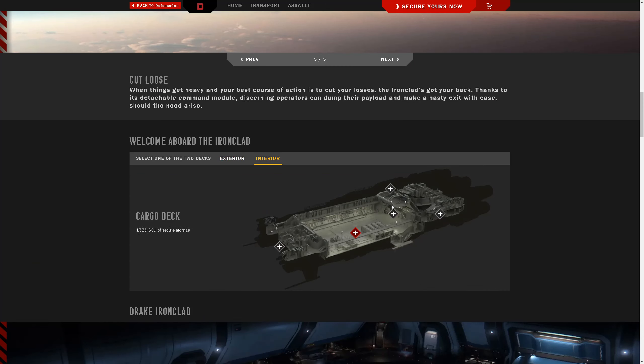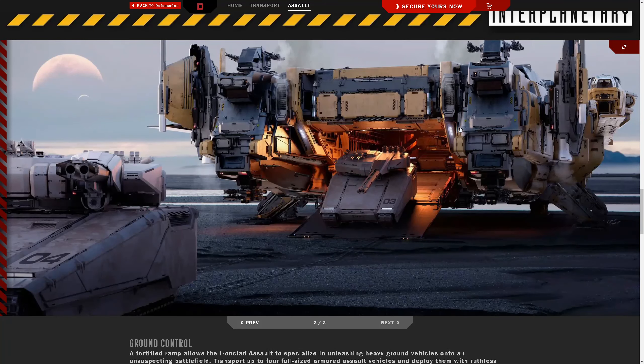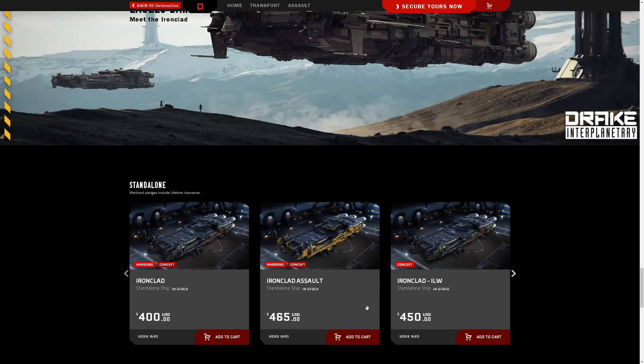The interior features a massive cargo bay. On the assault version, which features a whole bunch of extra guns, that entrance is opened up so that some of the largest ground vehicles in the game — like the Nova tanks — can ingress and egress. About 400 SCU worth of that cargo bay is taken up by a small vehicle repair section in the back. At concept war-bond prices you can pick one up for $400 USD, or using store credit that would be $450. The assault variant is $65 more, or $525 with store credit.